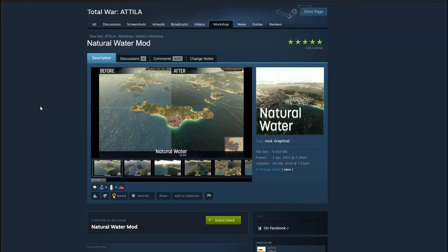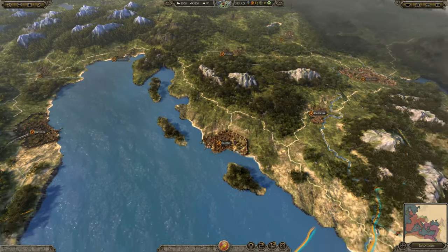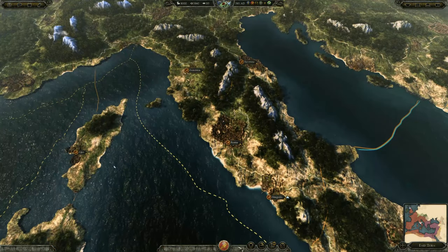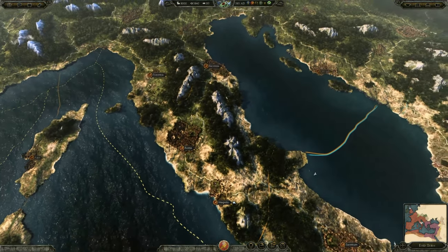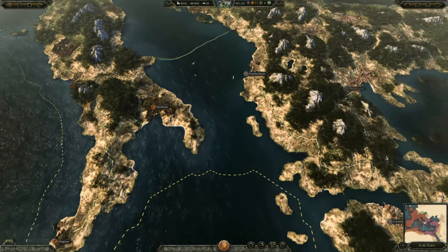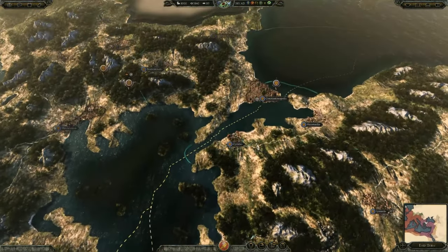Now onto the oceans and the Natural Water mod over at Steam Workshop. I think the water in Attila is a bit too bright and colorful. The Natural Water mod remedies this and makes the oceans darker and more ominous, fitting the time period so much better. Whether you're in the Mediterranean or the North Sea, the mod makes the oceans look deeper, darker, and overall more fitting.